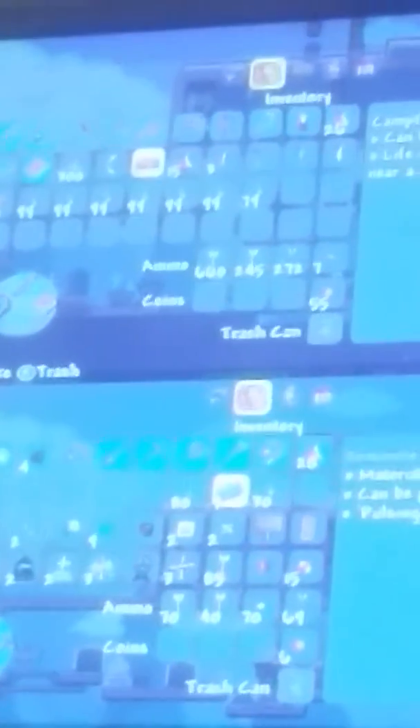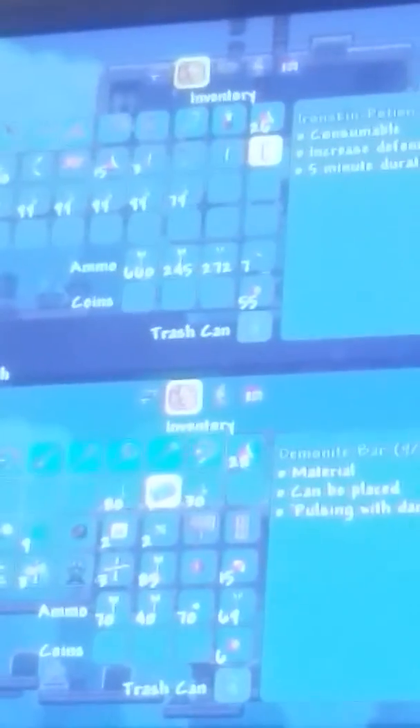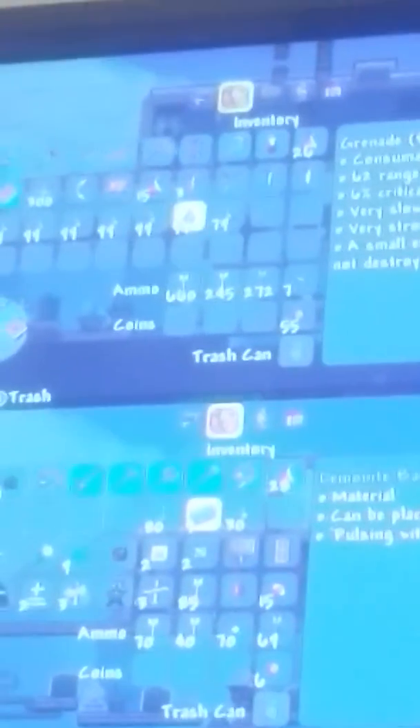I have 15 healing potions, three regeneration potions, a grappling hook, a swiftness potion, an iron skin potion, 414 wood which you don't really need, and then 670-something grenades used to fight the Wall of Flesh.